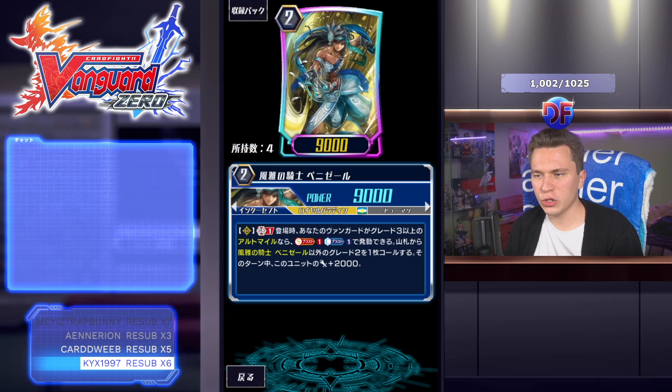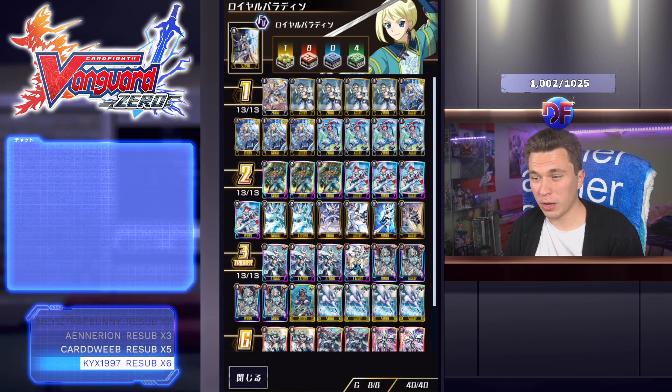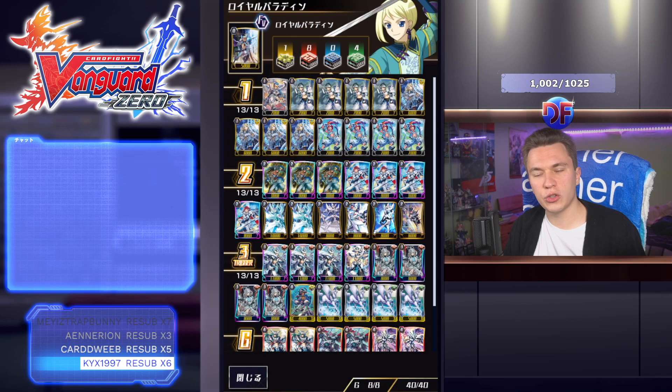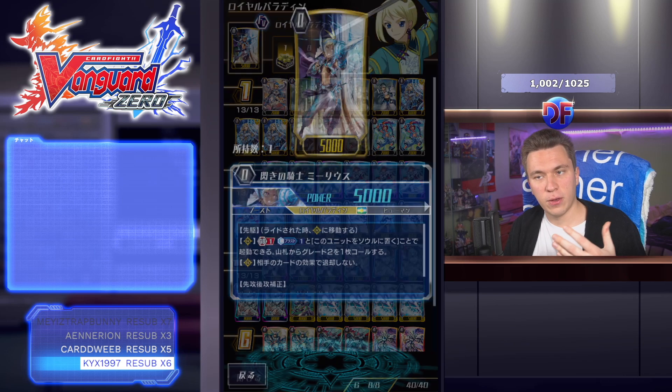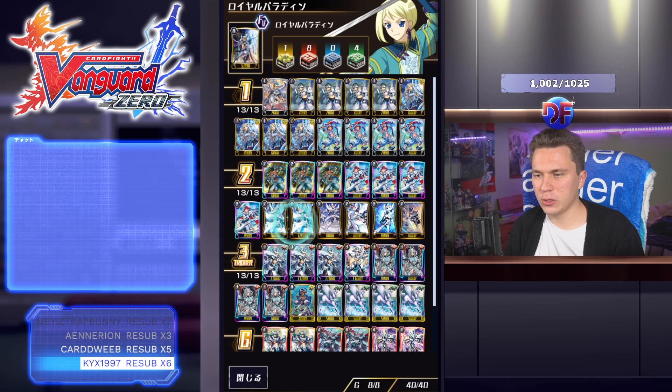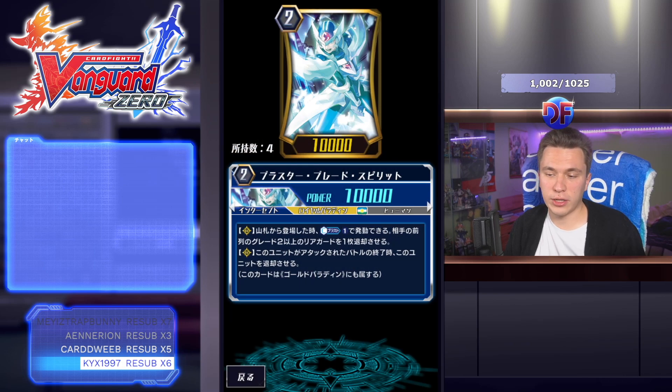The starter is still Milius because he searches any grade two. The new addition is Benny's L — I'll probably put it up to four going into the next set and Knight of Twin Sword down to three. For now running three Benny's L: GB1, when placed on rear, if your vanguard is a grade three or greater Altmile, you soul blast one and search your deck for a grade two that isn't Benny's L, call it and give it plus 2k. It's a nice way to tutor something out in the main phase rather than waiting for the battle phase like Twin Sword.